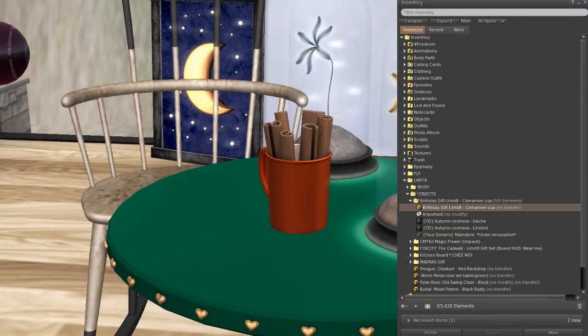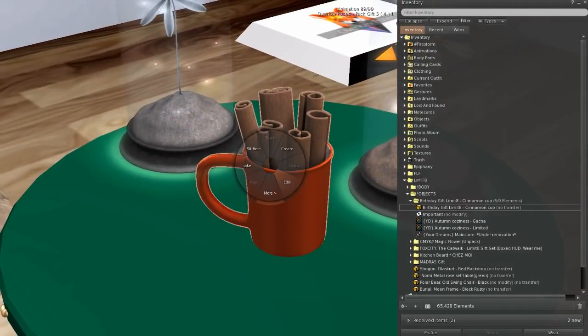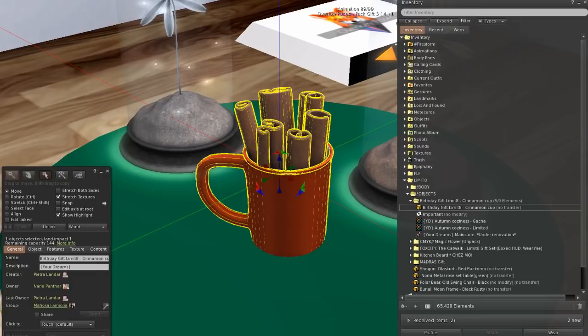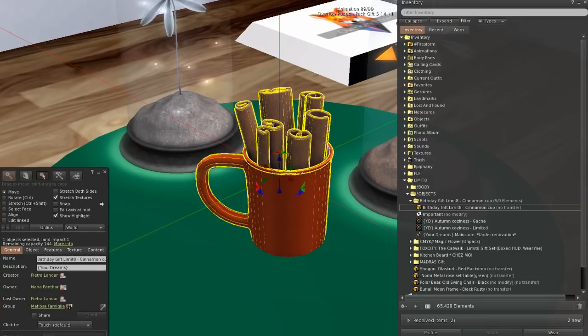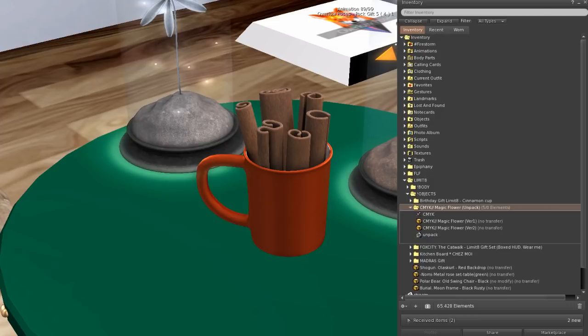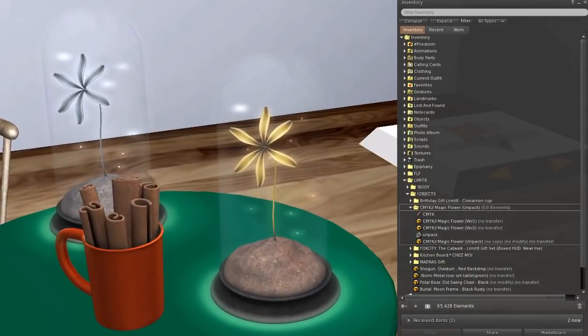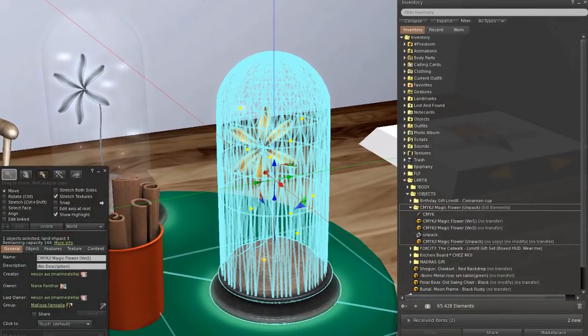Let's start with objects. First is a cinnamon cup from Your Dreams — it's cute and it's only one land impact. I'll just put it here so you can see what it is. Next is CMJK — we got two magic flowers, they're cute, look at them, and they are three land impact.